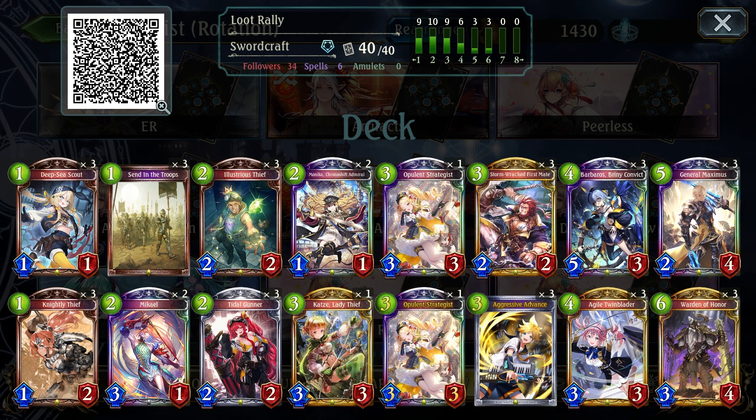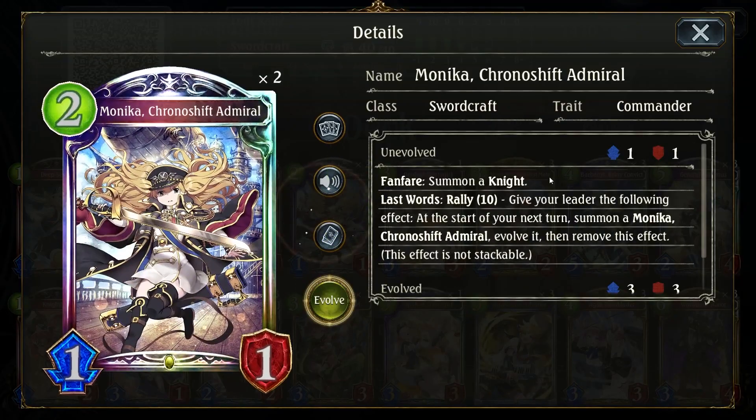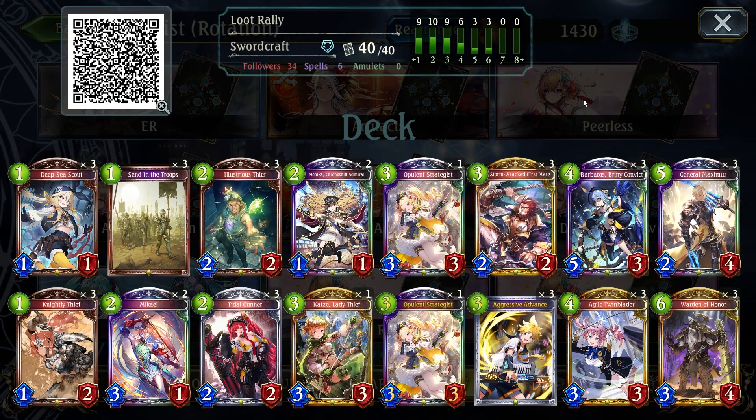The rest of the list is pretty standard for a sword deck. The idea is really simple: you rally, you play loot cards and you try to finish the game either on Turn 7 or Turn 8 — usually on Turn 8 with a combination of Barbaros, Aja and Monika's last word effect. I will talk more about this deck as we play through the games.